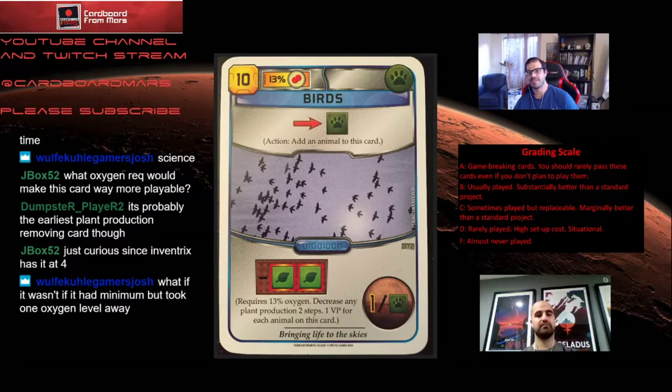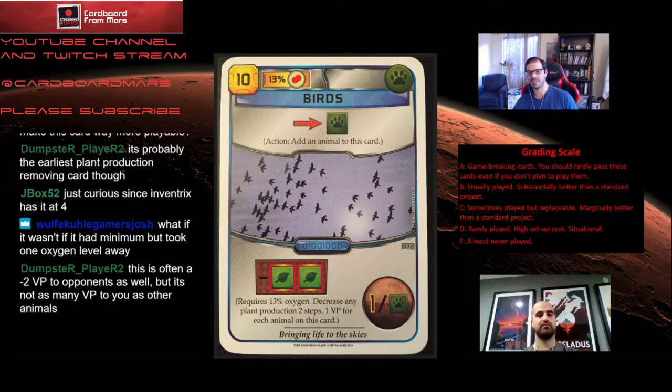There are cards that let you put more animals onto another card — like Large Convoy — making good combinations. The issue with Birds is you want to see where the oxygen and heat trackers are in the game when you consider getting it. You can tell which track is going up more quickly, and you want the animal card that corresponds to the track unlocking quickly. If people are putting down plants and someone has Steelworks so the oxygen's going up fast, grab Birds. But usually it's heat that goes up first, so Fish is probably better.